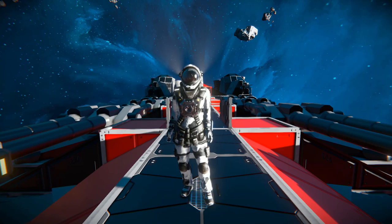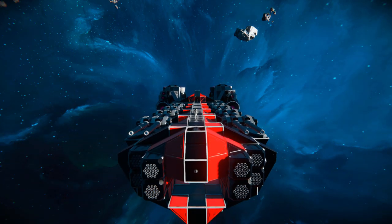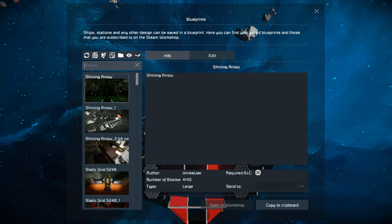Hello and welcome back to another Space Engineers Showcase video. Today we're looking at a modded cruiser called the Zeo Makuta Class Cruiser. It has a cloaking device, shields, giant battle cannons, and fancy purple thrusters going all the way around the edge. Let's press F10, dive around the outside, go inside, and spawn in some enemies to blast it.